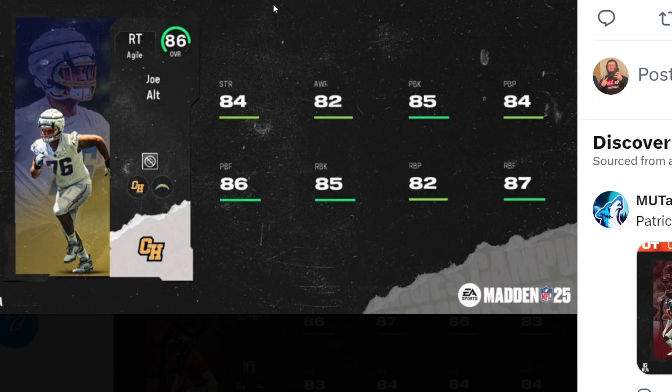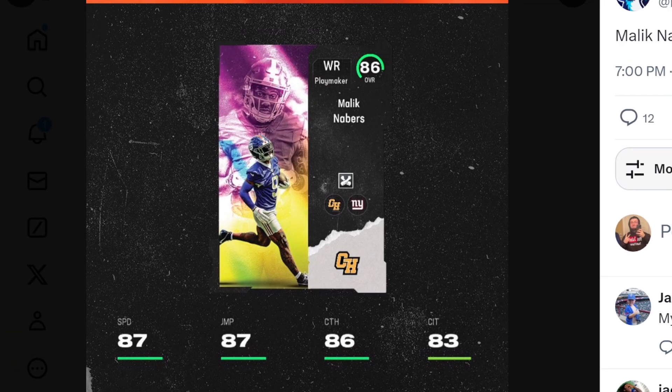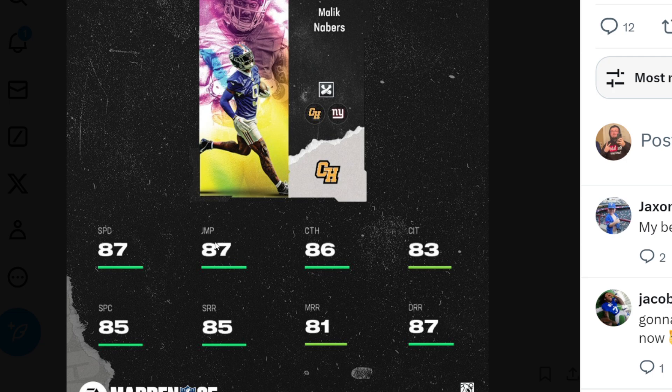We have Joe Alt with 84 strength, 85 pass block, and 85 run block. We also have Malik Nabors at 86 overall with 87 speed, 87 jumping, 86 catching, 83 catching in traffic, 85 spec catch, 85 short route running, 81 mid route running, and 87 deep route running.